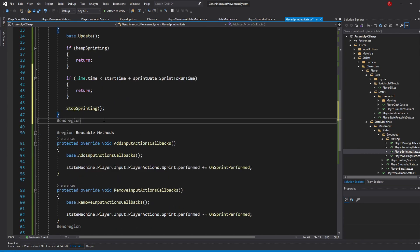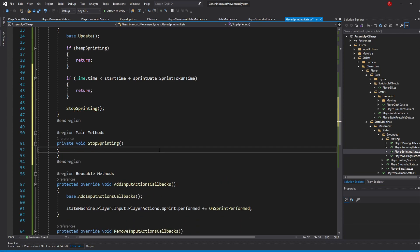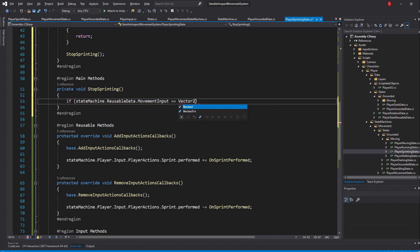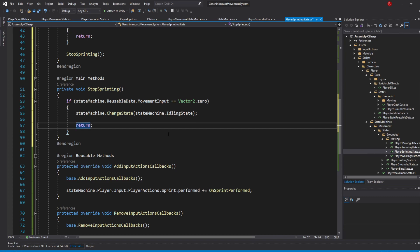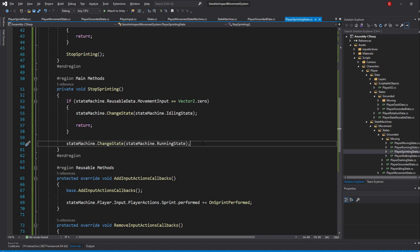Add the StopSprinting method to a new region named MainMethods. In here, we'll either transition to the running state or the hard stopping state, just in case we've stopped any movement input at the same time. Since we don't have stopping states yet, we'll transition to the idling state instead. Type: if StateMachine.ReusableData.MovementInput equals Vector2.zero, change state to IdlingState and return. Otherwise, change state to RunningState. That's it for our sprinting to running transition.